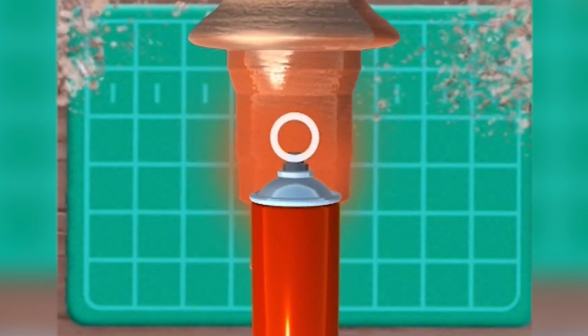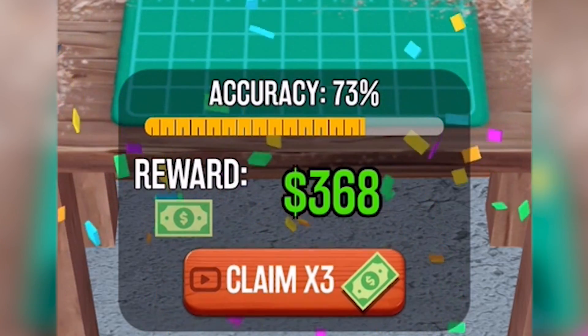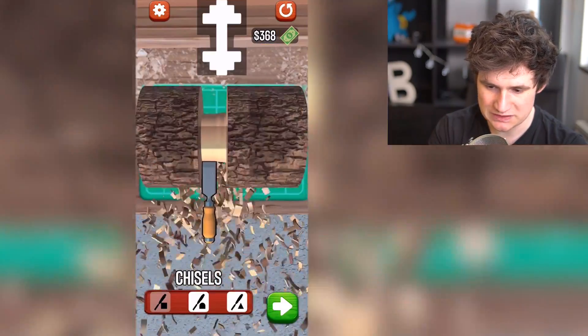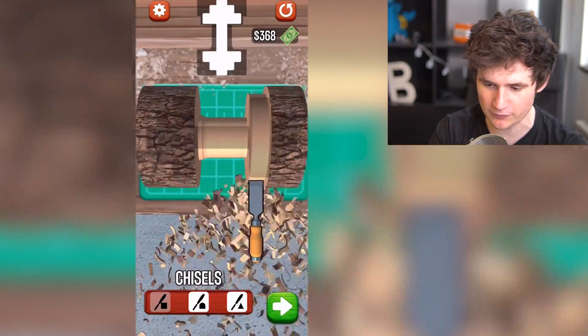Make it a little even. All right, we're gonna spray it over. And it is done. We made $368. But anyways, welcome to a game called Woodturning. This game's pretty simple. We gotta turn some wood and then we gotta carve it. We get money for carving wood.